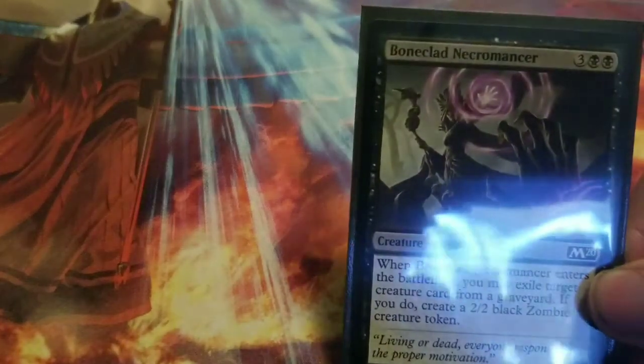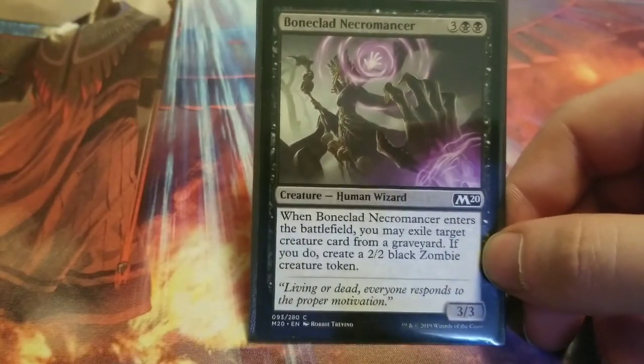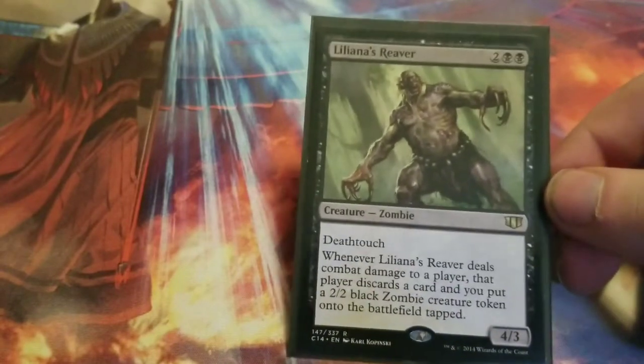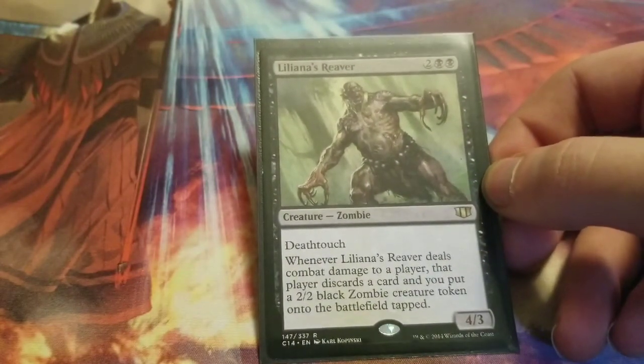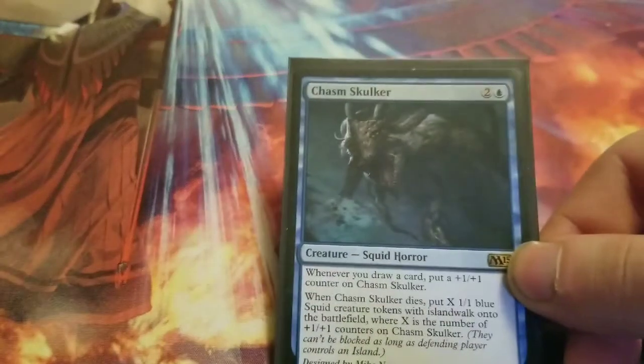Next up is Branchloft Necromancer — when it enters the battlefield, exile a target creature card from a graveyard; if you do, create a 2/2 black zombie creature token. It's not what I'd mostly recommend for a five-mana black spell, but there are some combo ways to use it without paying too much mana. Next up is Liliana's Reaver — great with deathtouch. When Liliana's Reaver deals combat damage to a player, that player discards a card and you put a 2/2 black zombie creature token onto the battlefield tapped.